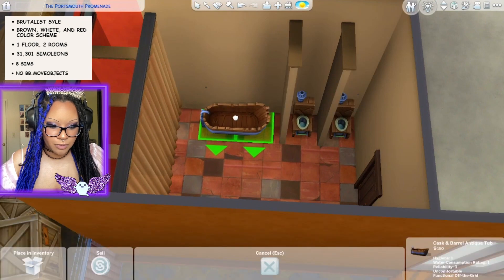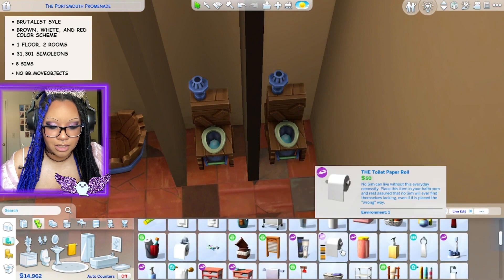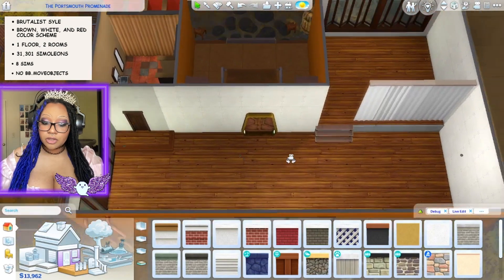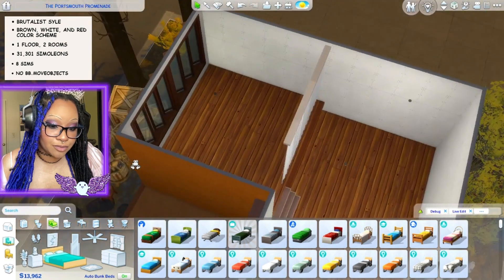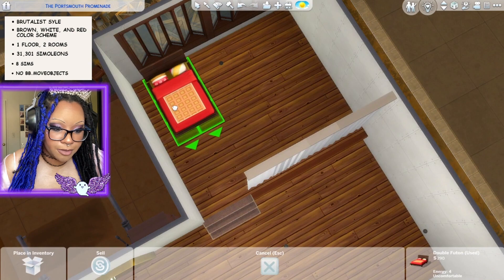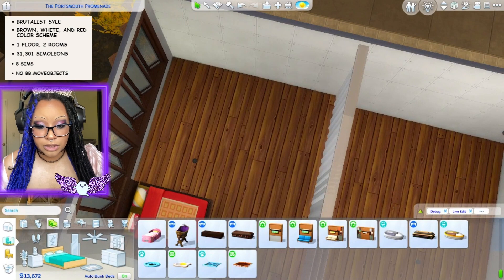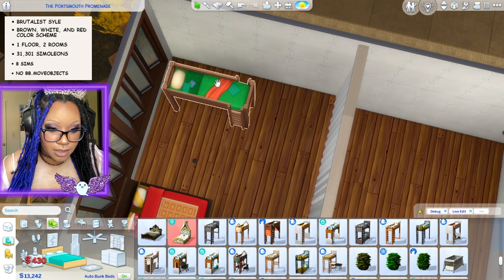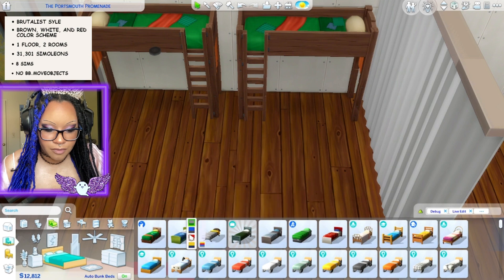I'll add more decoration later, but I have to think realistically about money — I'm getting kind of low which makes me nervous, but I always figure it out. Let's do the bedroom. I'll put a bed over here for the two adults, then find bunk beds. I like the werewolf ones because they look rugged — one for the teen and child, a young adult or grandparent underneath, and a toddler bed and crib under the other.